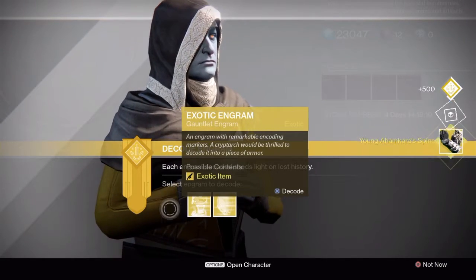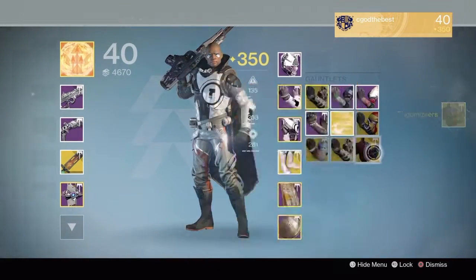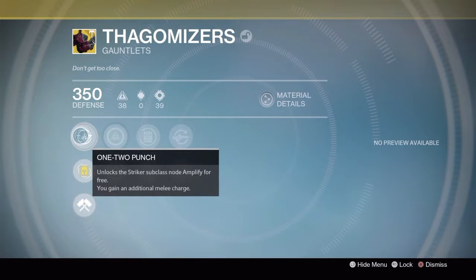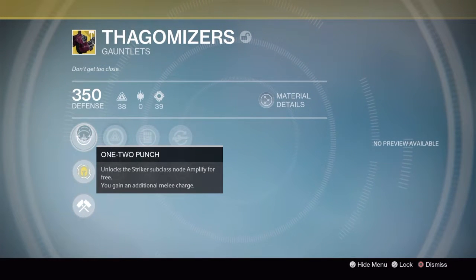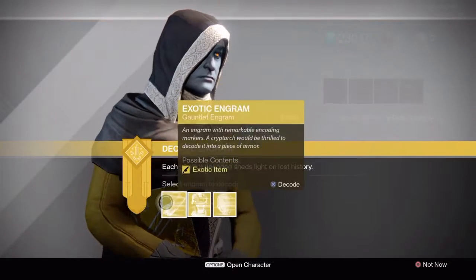Young Ahamkara's Spine, Thagomizers — I'm glad I got some new gauntlets. Unlocks Amplify for free. If I'm not mistaken that's the one where — actually I forget which one Amplify is. I'm guessing it's one of the melee abilities, so it's not a big deal to me. Most of the grenades give you an additional charge — it's crazy. But anyway, let's get back into this.